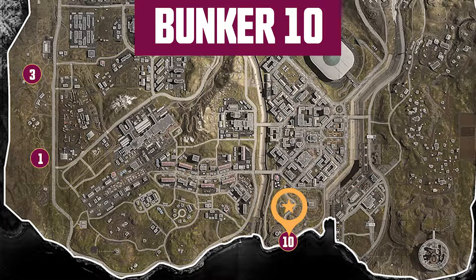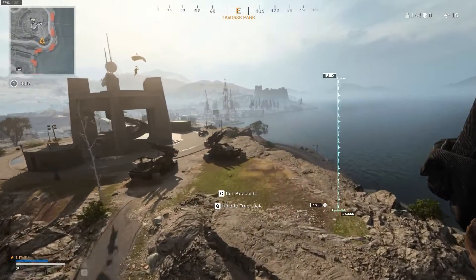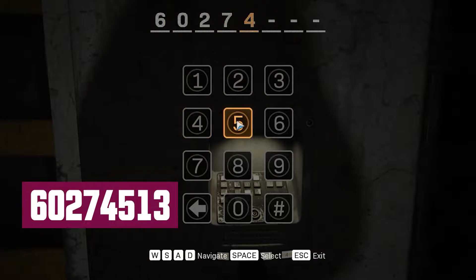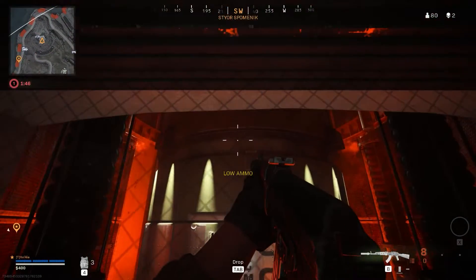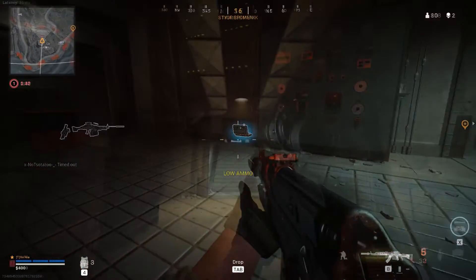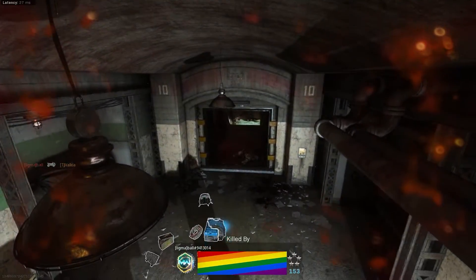The third and final passcode bunker is Bunker 10, which is located just south of the park near the coast. It's easy to locate and has the most loot inside compared to Bunker 1 and 3. The passcode to enter is 60274513. Bunker 10 also includes a very interesting control room in which you can see what looks to be a nuclear missile, potentially for future lore. ATVs can actually fit inside the bunker, as I found out.